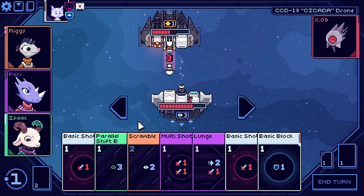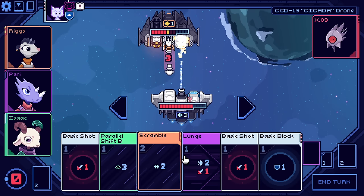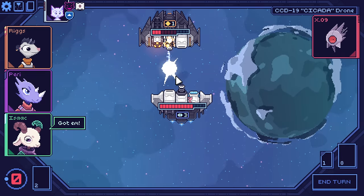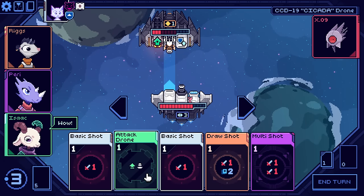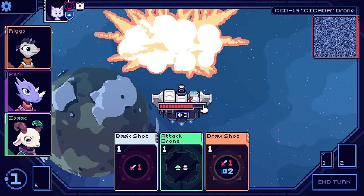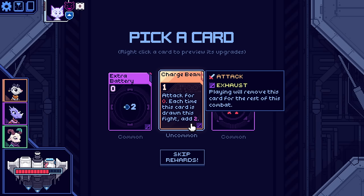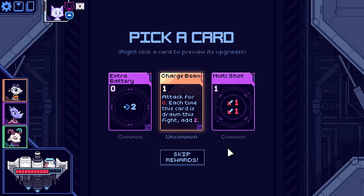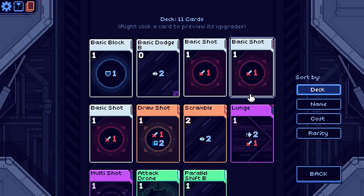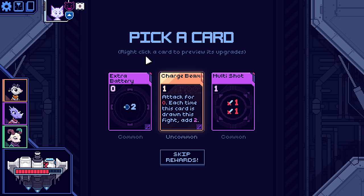I think I'm just going to let the drone get smacked a bit - it fires off an attack first, which is super nice, and then we get a kill. Goodbye. Next reward: attack for zero, but every time this card is drawn in the fight add two. I could go for lots of card draw - that could be fun. Another multi-shot is certainly useful. Extra battery is good.